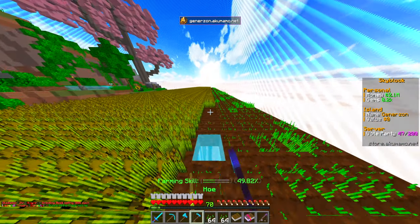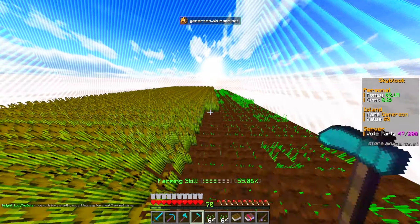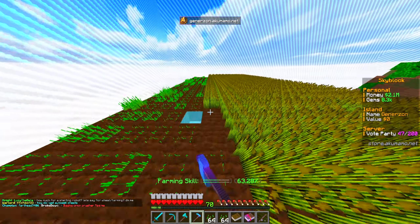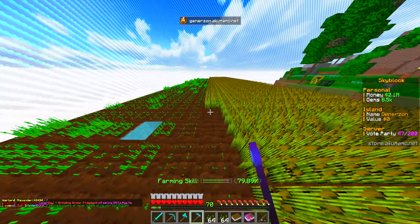The idea today is to get that enchant on my hoe. We only really have one chance to do it today — farming books aren't common at all, they're very hard to get hold of. So we're kind of relying on the one I have in my inventory, and if it doesn't go to plan, we'll have to figure out something else.